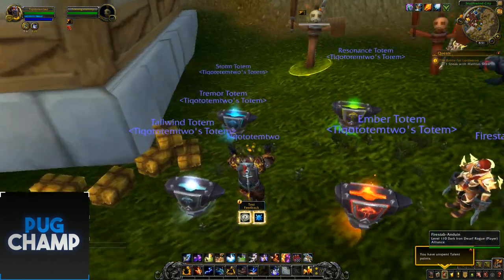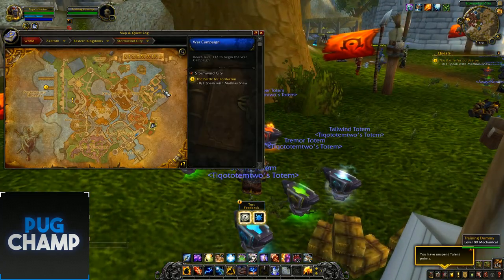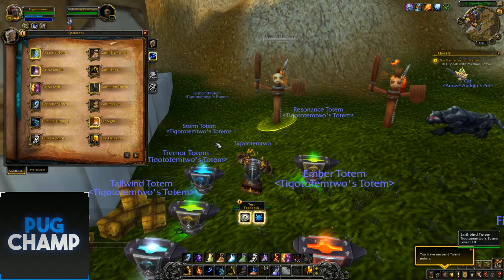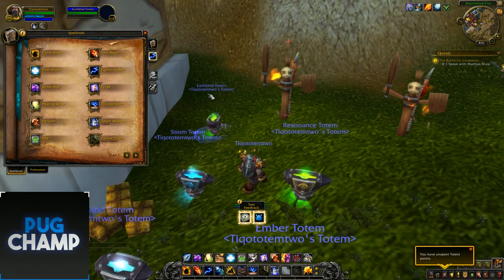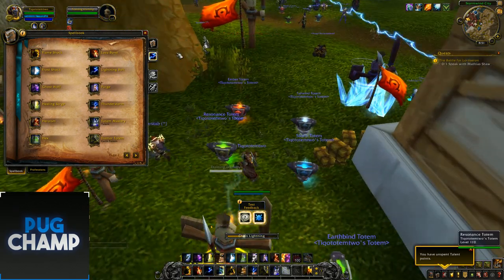I'll look for the other totems and put a different one down. That one looks green. Put down a few others to see if there's any difference. Earthbinding totem - that one's green as well. That seems to be it for the casters - nothing too different, but the totems are new and fresh.